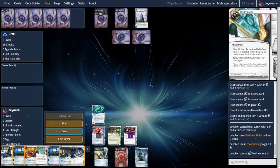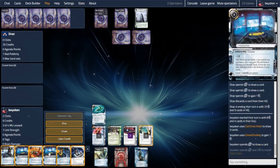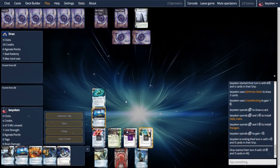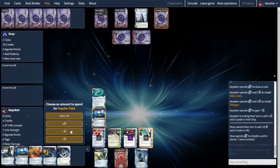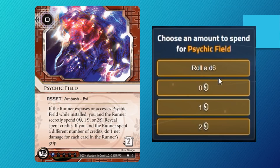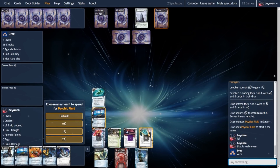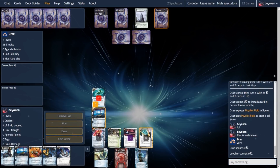My opponent installs an agenda in the remote, so I expose it using my 419 expose ability — and they use a Psychic Field against me. Anyway, I won the psy game. Unfortunately, my opponent is still amassing big bucks. They play another IPO, and at this point I've played a couple of money cards and I'm still nowhere near the stage required to make runs, because I'm just too poor to fend off Economic Warfare plus Hard-Hitting News.